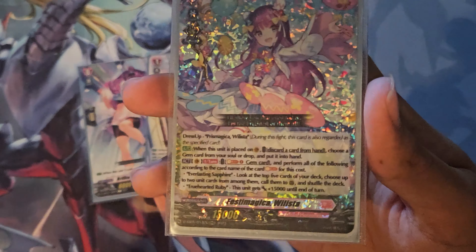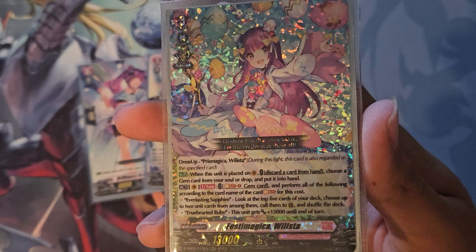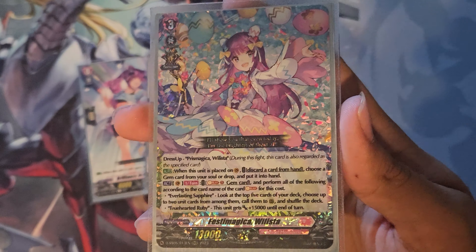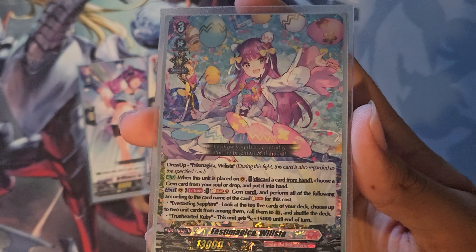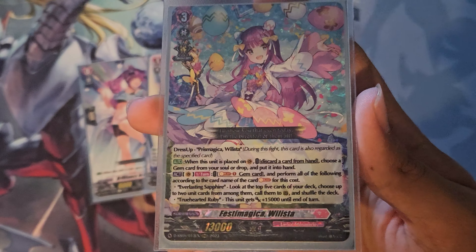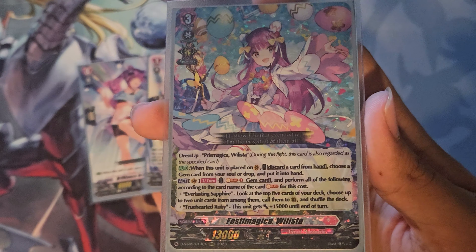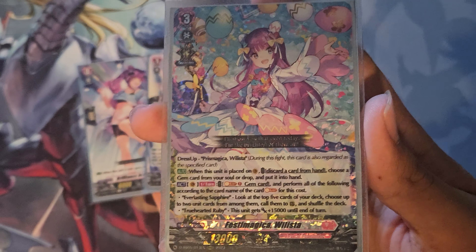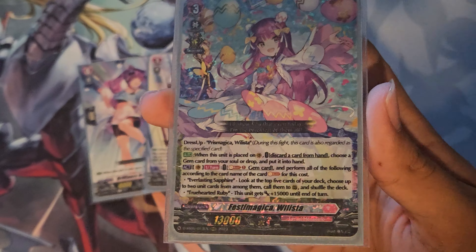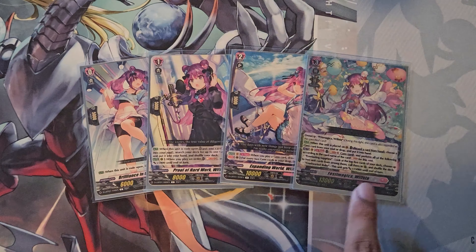As for Willista herself, it has been a while since we've taken a look at her, so let's go over her effects. When she is placed on VG, you can discard a card from your hand to add a gem card from either your soul or drop to your hand. The most important skill is that act once per turn, you can soul blast a gem card and perform effects according to which you soul blasted. You'll be soul blasting Crossing Illumarays, which counts as both, so you'll activate both effects. True Heart of Ruby gives an extra 15k until end of turn, so she'll be at 28k base — 33k once you play the gem again. The other effect lets you check the top 5 cards, choose up to 2 unit cards, call them to rearguards, and shuffle the rest back.